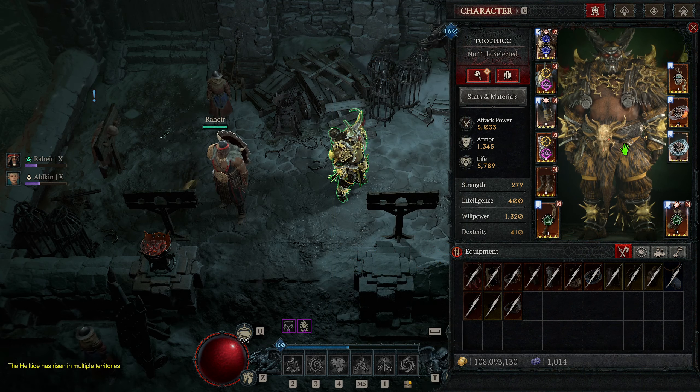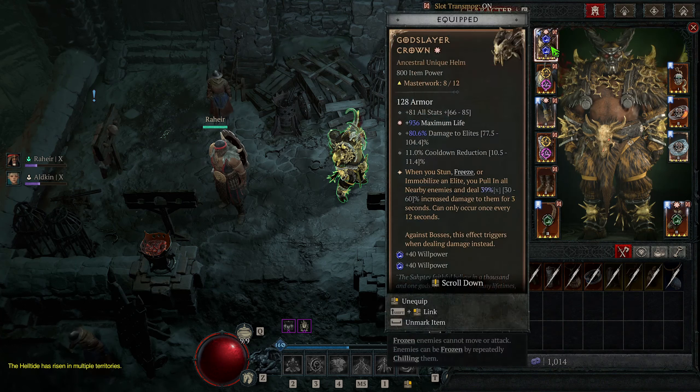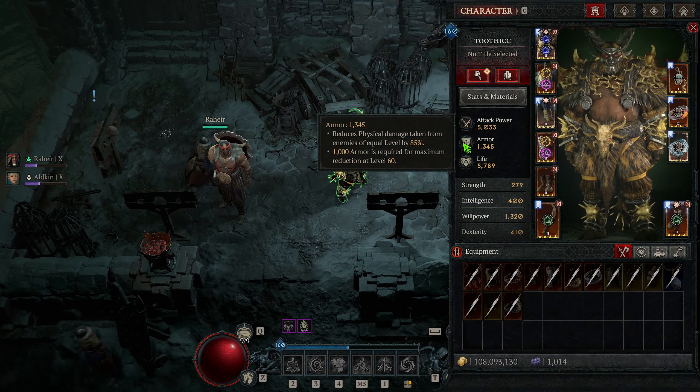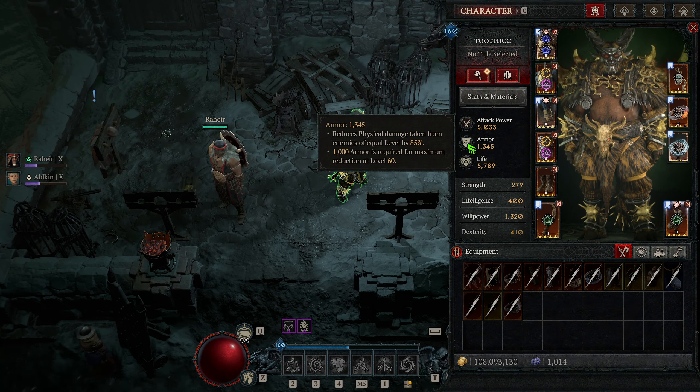That brings us to our gear. Starting with gems: in your weapons, you want critical strike damage; in your armor, you want increased Willpower; and in your jewelry, you want whatever increases your resistances or armor. I'm currently a bit over the armor cap, so I'll probably be switching some of these out for more resistance gems. This heavily depends on what Torment tier you're currently in, because going up in Torment levels massively reduces your armor and resistances.